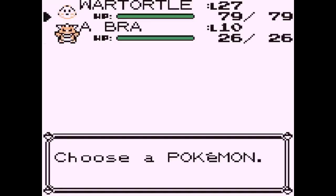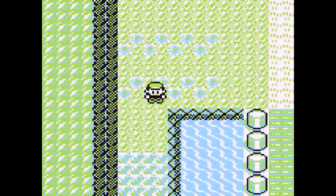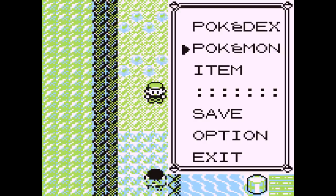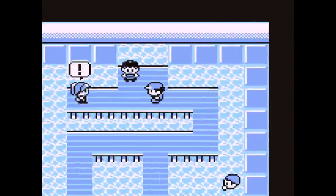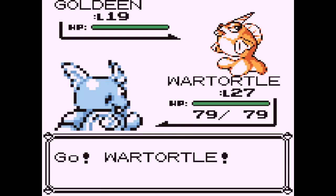Now, the first thing you want to do is catch an Abra, which I've already done to speed this video up. Then you want to step in front of him and use the trainer fly glitch by teleporting away in front of him. Go around this path — all this will be very familiar. You defeat this junior trainer.